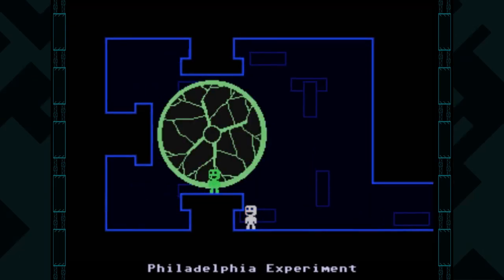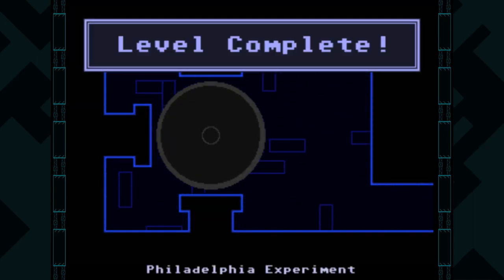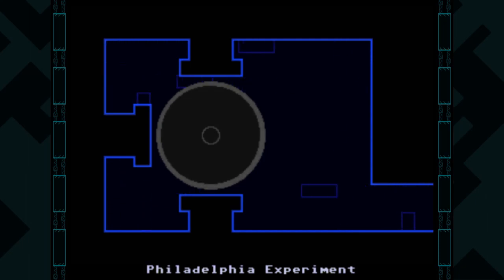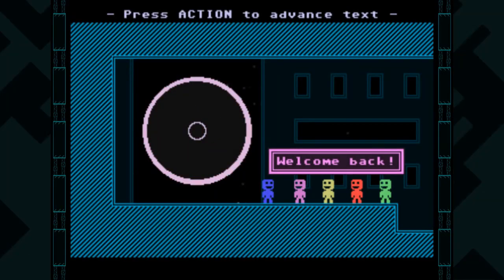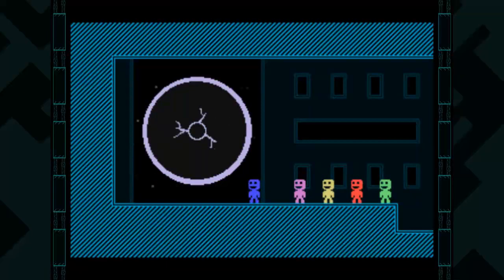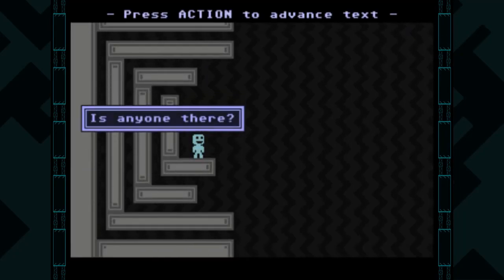And there we go — level complete. You've rescued a crew member. All crew members rescued. Welcome back. Where's Captain Viridian? Uh oh. Hello? Is anyone there?